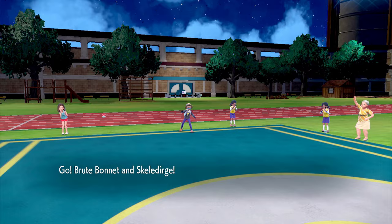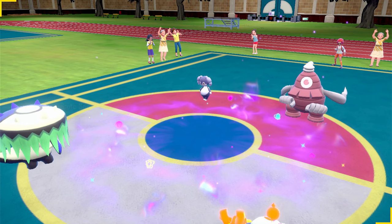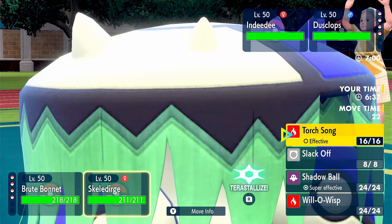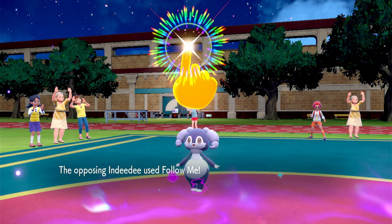Second match — our opponent sends out Dustclops and NDB. One of them will definitely use Trick Room — probably Dustclops. Maybe this is Follow Me Trick Room. Let's just go with Spore onto Dustclops. If it is Follow Me, then NDB will be asleep — that's fine. Torchsong onto Dustclops. Okay, so it is Follow Me Trick Room.